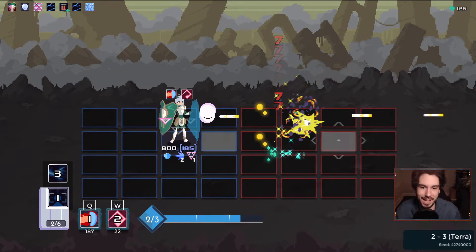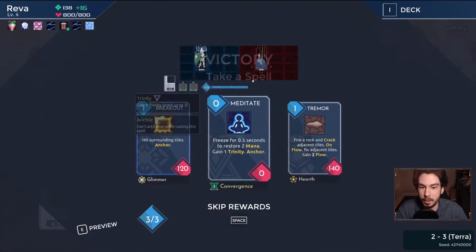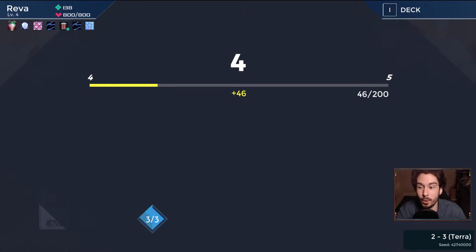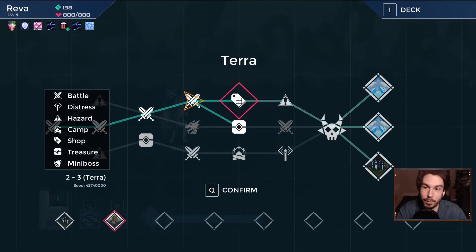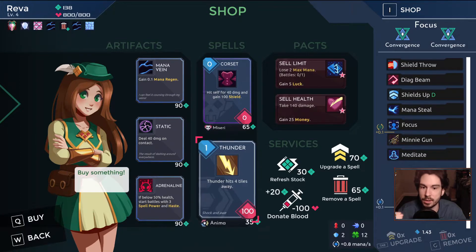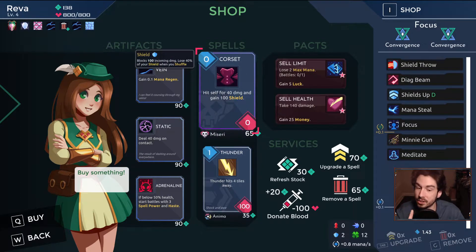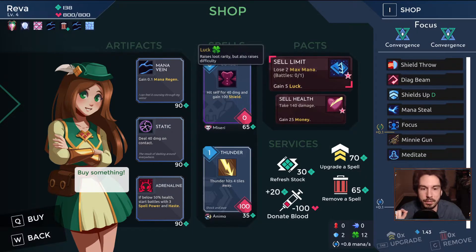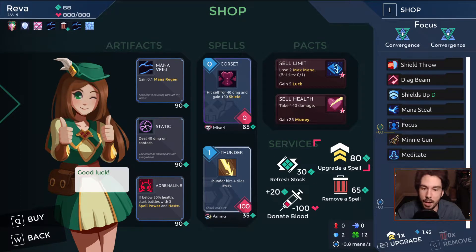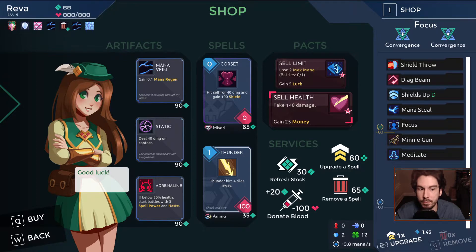Now we can drop the Minigun and my mana is totally toasted. We want spell power. Restore mana and give Trinity — absolutely. Honestly, at this point our deck is tight and it's going to take a lot for me to want to add something to this deck. I want the upgrades, and if she has a crazy good artifact we'll take that. None of these are that fantastic. Although Core Set is interesting from a shield generating perspective. Taking damage to gain some money is definitely a possibility, so we grab the upgrade. We definitely want to get Minigun upgraded — Minigun, Focus, and Man of Steel all need upgrades. I also would like to get Diagonal Beam out of the deck because at this point we don't need it anymore.